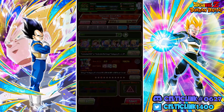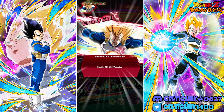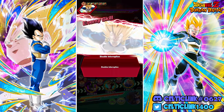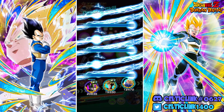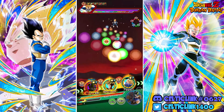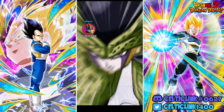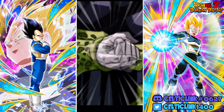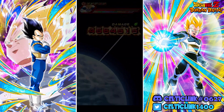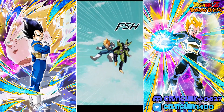First up we're going to knock it out with our AGL types. We're running a friend LR Cell - he won't do much since he won't have Big Bad Bosses active, but we'll keep it running on auto. These EZA battles are so easy once you get the right setup you can basically auto it. Even without Big Bad Bosses he's still hitting like a truck - we still hit four million there.